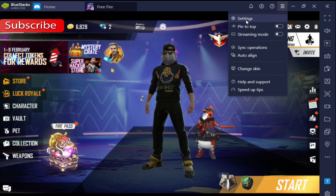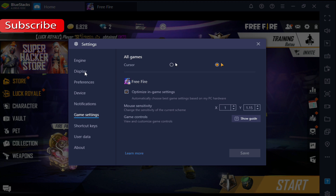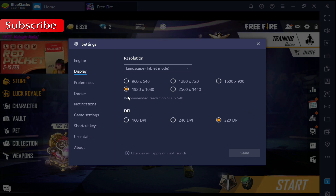You must follow my settings one by one. First, go to BlueStacks main settings. Now go to display, change resolution to 1920x1080, change DPI to 320, and save.